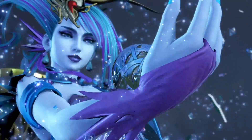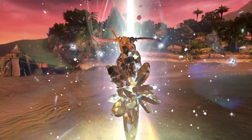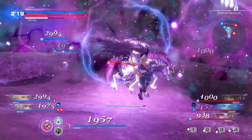Summons are available to enhance your team's power. You can choose a summon ahead of battle and call them when the summoning gauge is full. Attacking summoning cores that appear on the battlefield will speed up this process, and of course, the summon will fight alongside you.